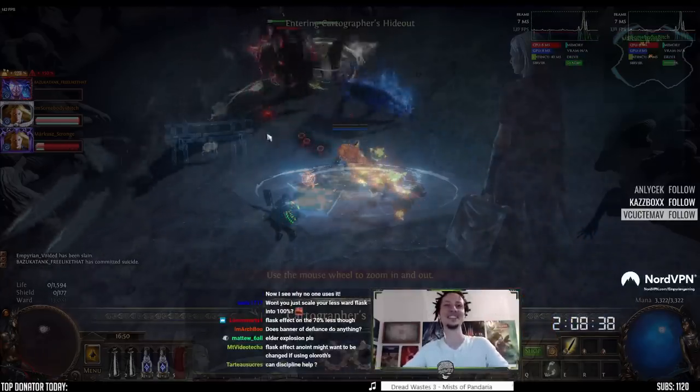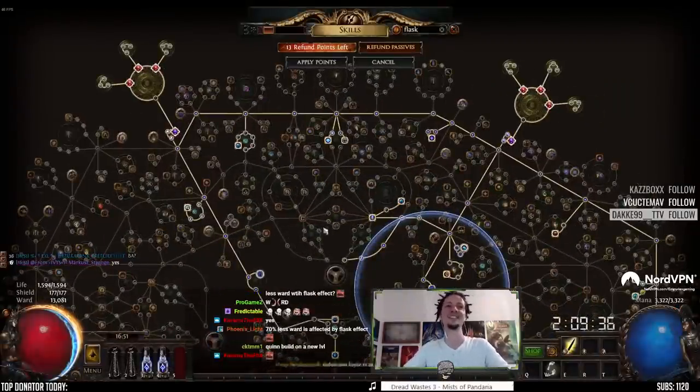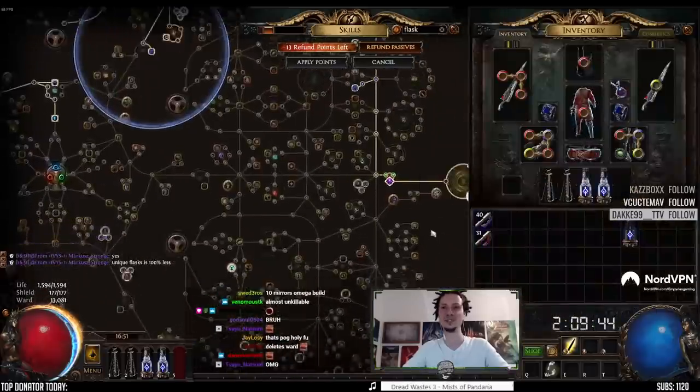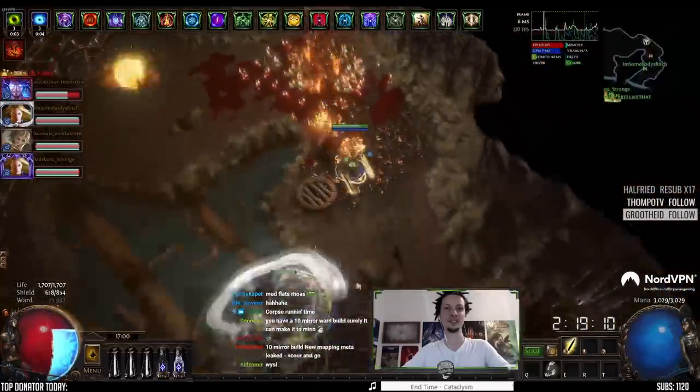Okay guys, this doesn't work — we need to unspec all the flask nodes. We're gaining too much flask effect. We'll un-anoint our amulet and take out this jewel. 19k ward, no problem.